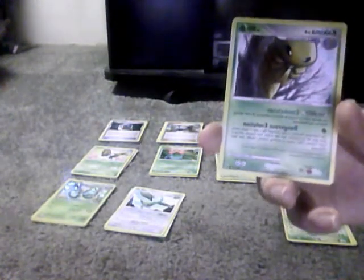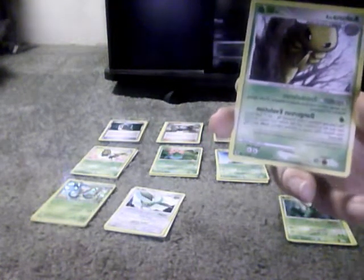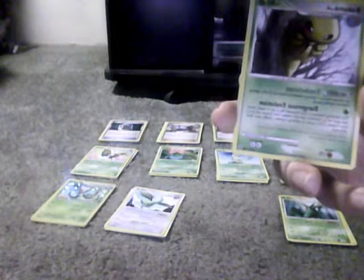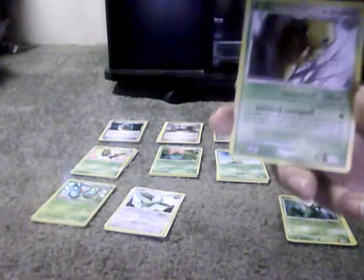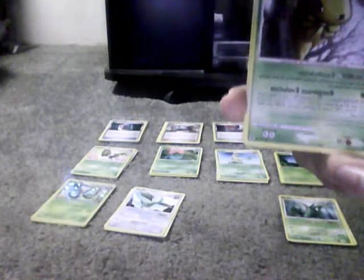Kakuna, 80 HP, Grass type. Exoskeleton Poke Body: any damage done to Kakuna by attacks is reduced by 20 after applying Weakness and Resistance. Sadly, this card doesn't actually have Resistance. Dangerous Evolution: flip a coin; if heads, the Defending Pokemon is now Poisoned, and search your deck for an Evolution card that evolves from Kakuna and put it onto Kakuna — this counts as evolving Kakuna; shuffle your deck afterwards. Needs one energy card. Weakness is Fire, no Resistance, and Retreat Cost is 2.